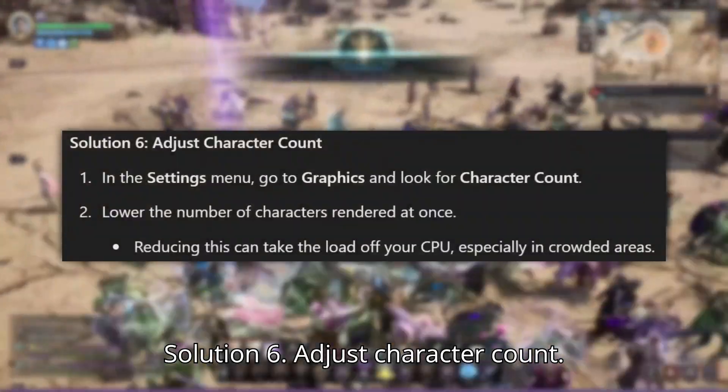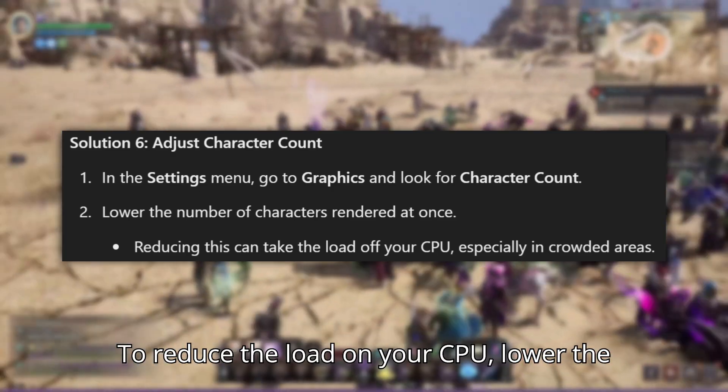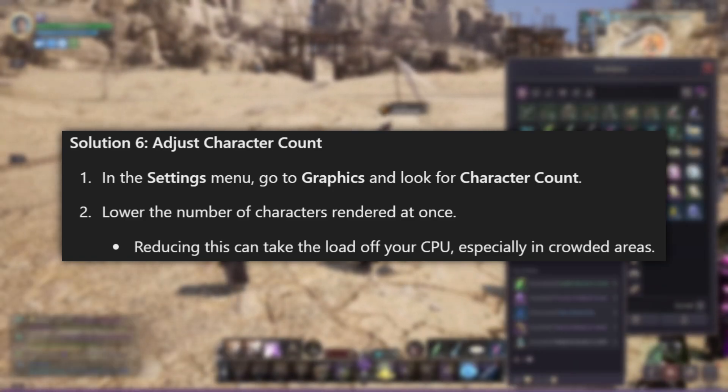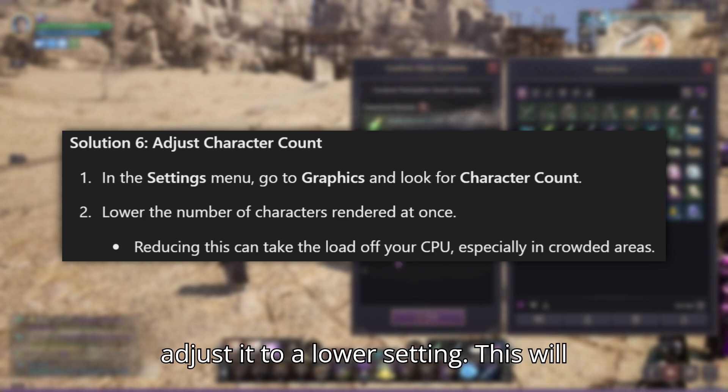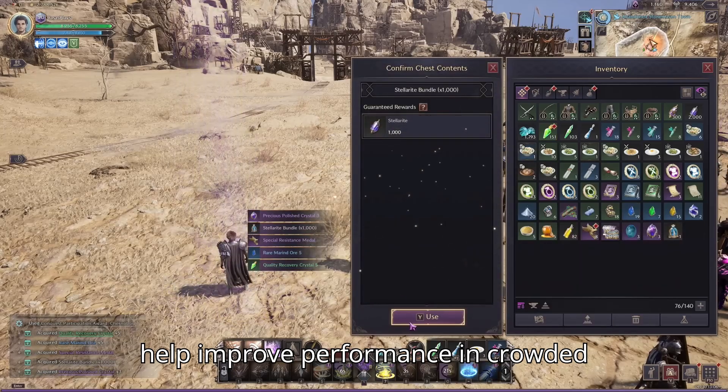Solution 6: Adjust character count. To reduce the load on your CPU, lower the number of characters rendered at a given time. Go to the Settings menu, find the Character count option, and adjust it to a lower setting. This will help improve performance in crowded areas.